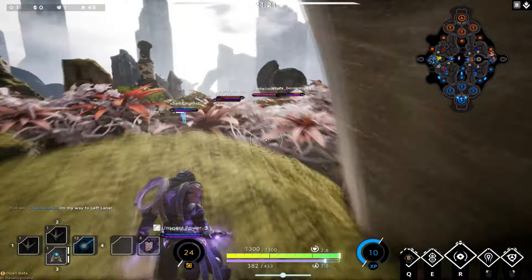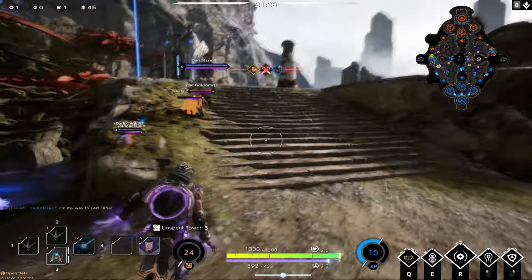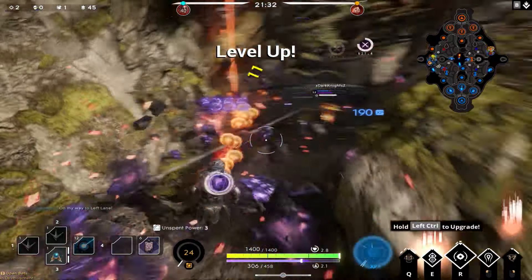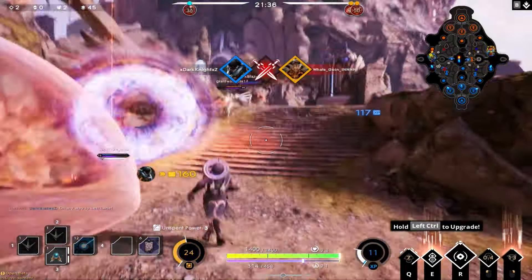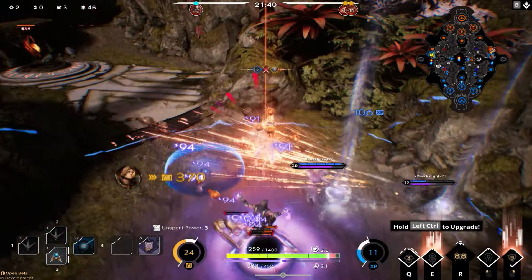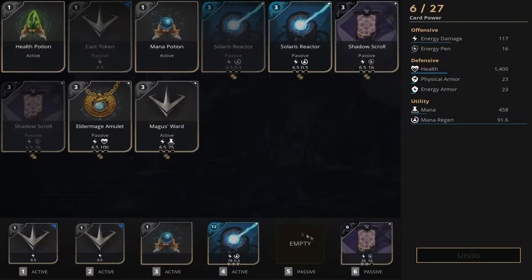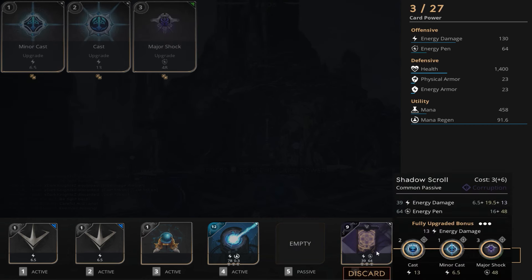We got a team fight going on in left lane. We're going to sneak up behind, but the enemy team Twin Blast is coming through this side. We're going to hit him with a Burden and a Cosmic Rift for 355 damage. We're going to secure the kill there with Murdoch, then pop our ultimate so Muriel can't get away — and yes, that was a double kill.